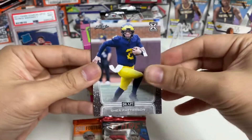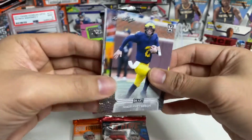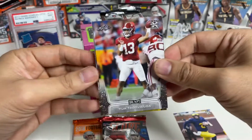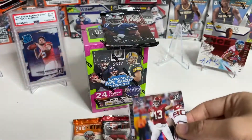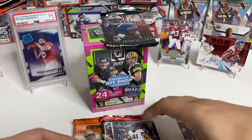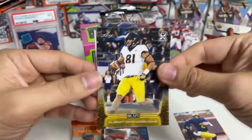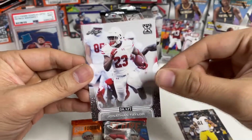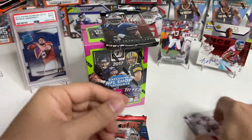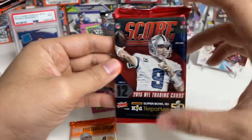Shea Patterson — these are just basic cards, no chrome or anything. Looks like we don't have any kind of hit... oh, we got a Tua though — that's a nice hit! Also Albert, Jonathan Taylor, Austin Mack. That was the Leaf. Let's open the 2015 Score.